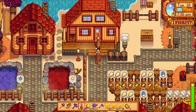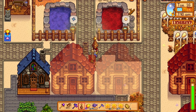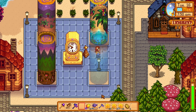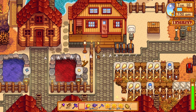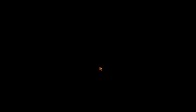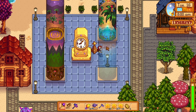Now for my favorite item by far: the mini obelisk. The mini obelisk will allow you to teleport between two places on your farm. The best place to put them is one right at the entrance to your house and the other right by your obelisks, so you can easily teleport all over the world with your return scepter and obelisks. You can get the recipe by completing the special order request for the wizard, where he tasks you to find an ectoplasm by defeating ghosts in the regular mines.